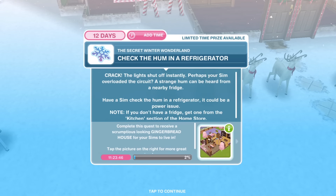I have a pop-up in my town that says: 'It's quiet now in Simtown, but take in the sights. Soon houses will shine out with bright Christmas lights.' This is the Secret Winter Wonderland quest and we have 12 days to do this. Complete this quest to receive a scrumptious looking gingerbread house for your Sims to live in. Tap the picture on the right for more great prizes.